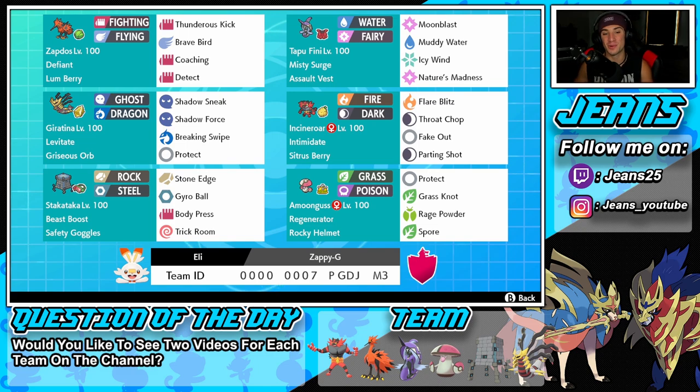Bottom left corner is our Trick Room counter or Trick Room Pokemon — that is Stakataka, one of the better Ultra Beasts in my opinion. It's super strong especially in Trick Room and fits many different scenarios. Beast Boost ability, Safety Goggles for its item, and moves are Stone Edge, Gyro Ball, Body Press, and Trick Room.